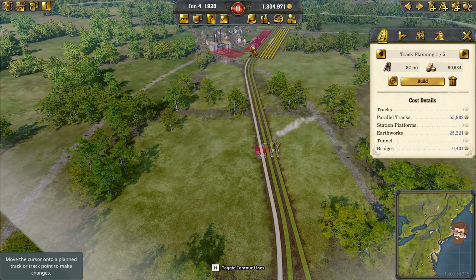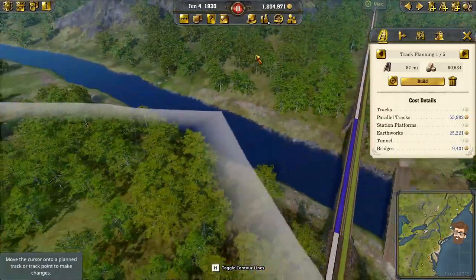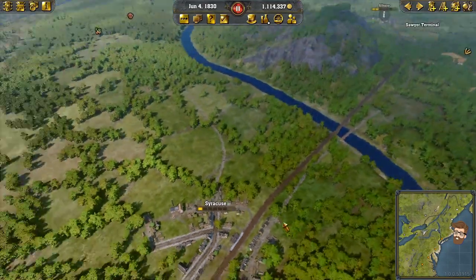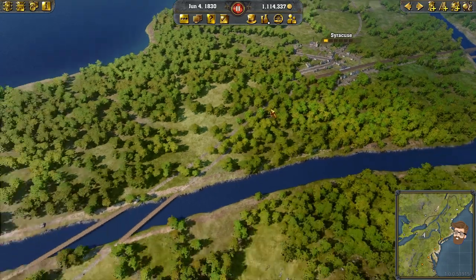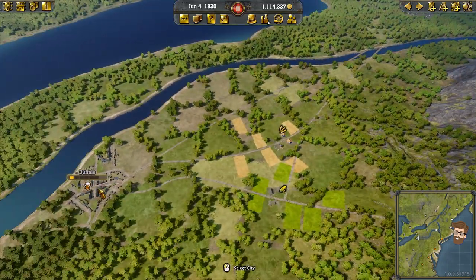Then I'm going to do a parallel track here, following right along with it. No serious tunnels have to be built — you have to build a small bridge, just widen that one out. So we got that going. You can do all of this while paused; it's just an issue of making sure you're eventually going to be bringing in some money to support yourself. Next up, Buffalo.